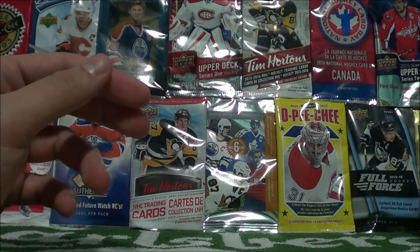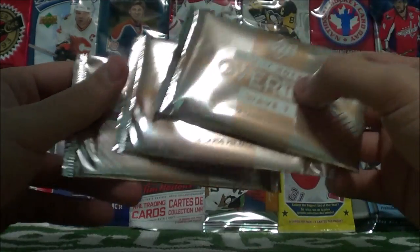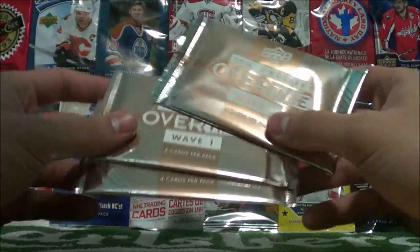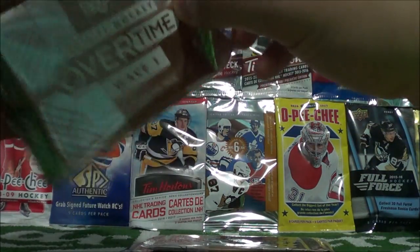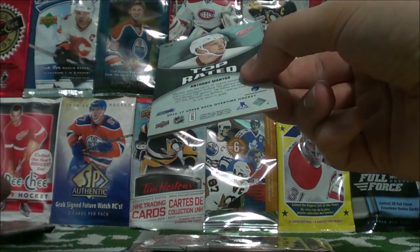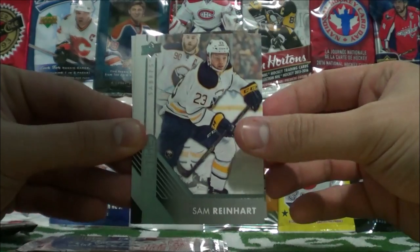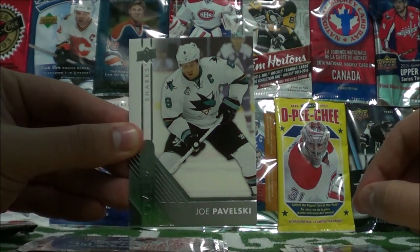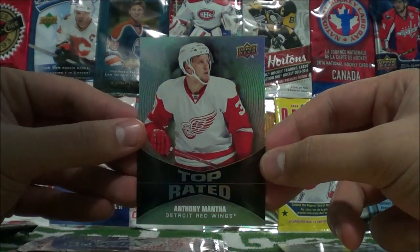Before I do a quick insert recap, hope you guys didn't forget about the overtime packs. Three packs here, four cards per pack — you can get autographs in here, not sure exactly what the odds are. But if you buy some Series 1 at your local card shop, you should be able to get a few of these packs as well. We start off with Sam Reinhart, Oscar Kleffbaum, Joe Pavelski, and a Top Rated insert of Anthony Mantha.